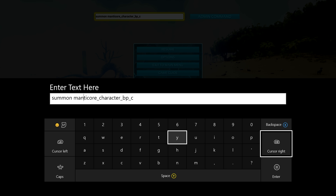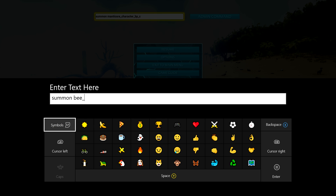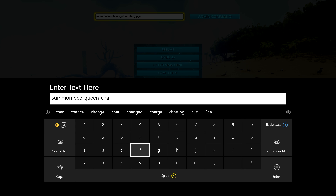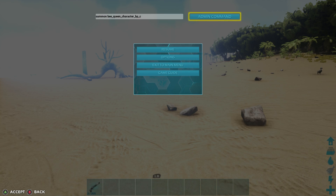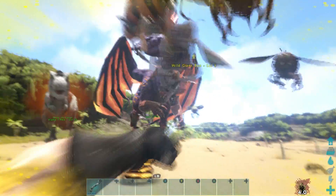Let's summon a bee and tame it — have a pet bee! To do that, type 'summon Bee_Queen_Character_BP_C'. This actually summons a beehive and you'll get swarmed by lots of bees. There's only one way to deal with this — alpha rex to the rescue! OK, so we wiped out a whole hive, that's quite interesting.